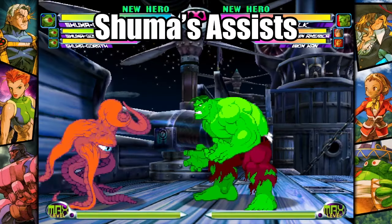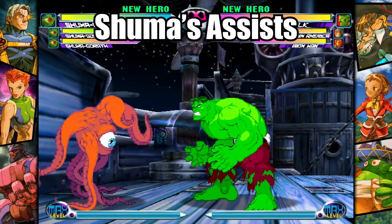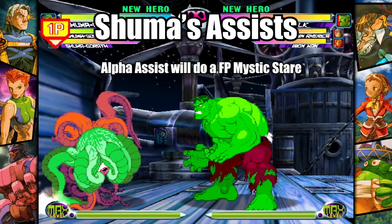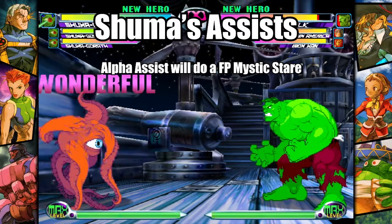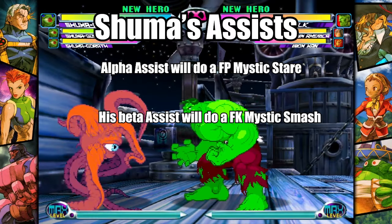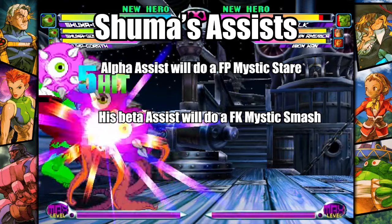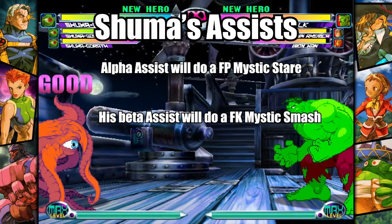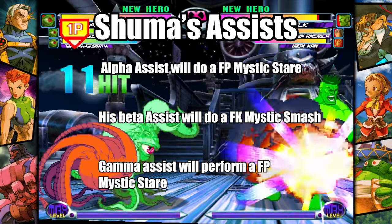Here's what to expect when you use Shuma Gorath as an assist character. Shuma's Alpha Assist would do a Fierce Punch Mystic Stare. His Beta Assist would do a Fierce Kick Mystic Smash. And his Gamma Assist would perform a Fierce Punch Mystic Stare.